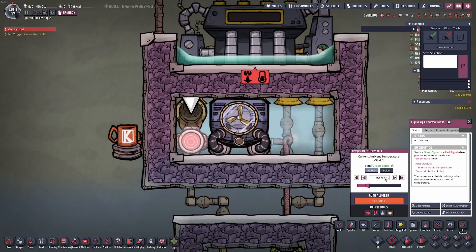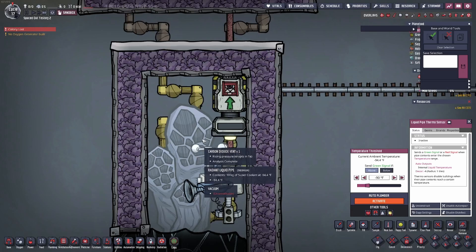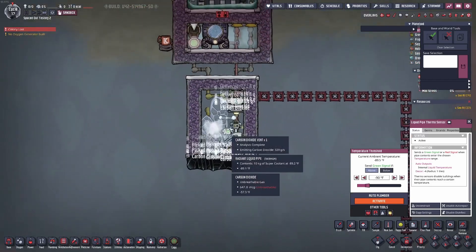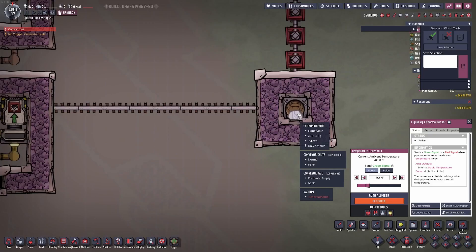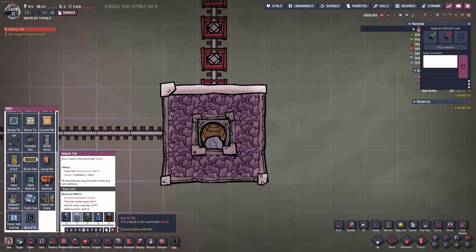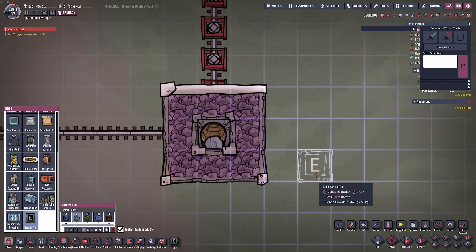I keep the room around negative 90 degrees so the millisecond it erupts, it freezes the carbon dioxide. It just straight up freezes it into a solid. There's no real purpose to it though — once it's in this form there's not much you can do with it. You can put it in storage containers and drop it to use as a cooling source, although it's not very effective due to the specific heat capacity and thermal conductivity. Or you can use the natural tiles mod to build tiles out of solidified carbon dioxide. And have fun!